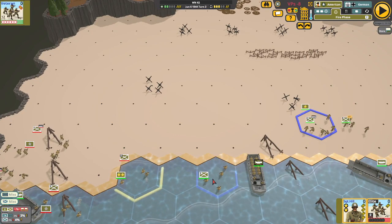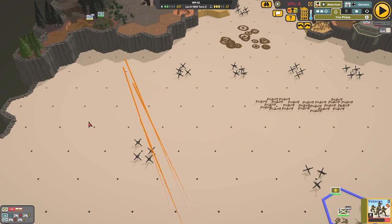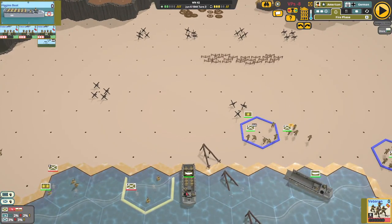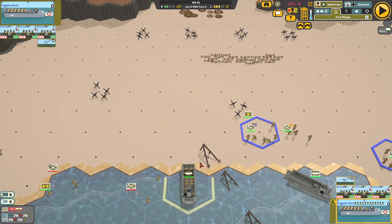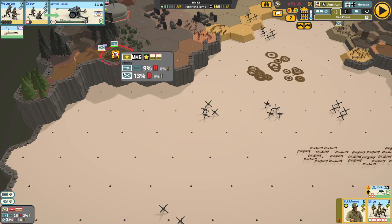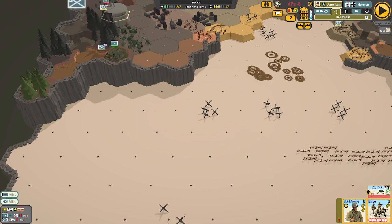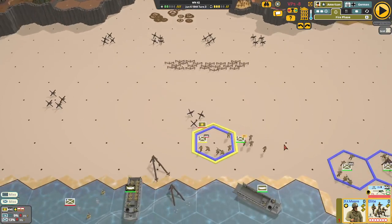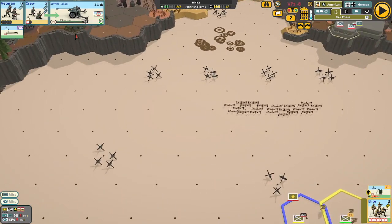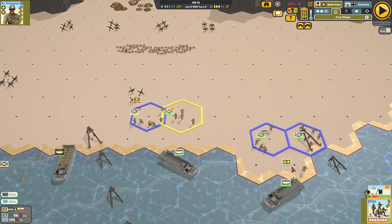We need to pour it on and see if we can kill that squad, or even just wound some people — that would be awesome. These guys are a little far away for that. They seem to be the target of the moment, so fine — if you guys could hit something that would be great.